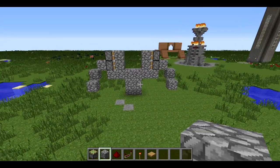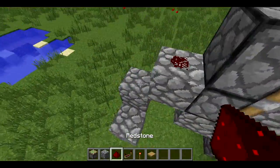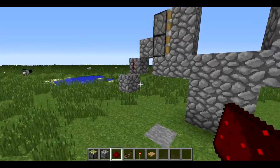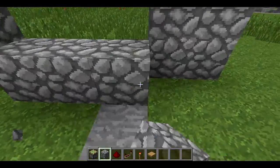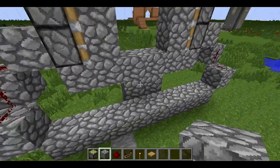So it looks like this, it's rather simple. On those 4 blocks you just placed, put redstone dust on top of them, and then go down one more with cobblestone and put it down all the way.